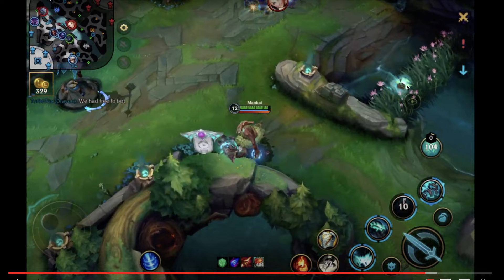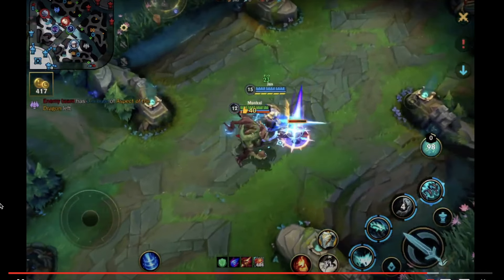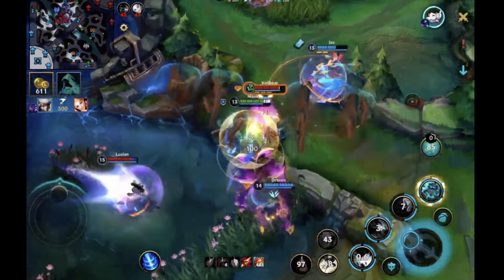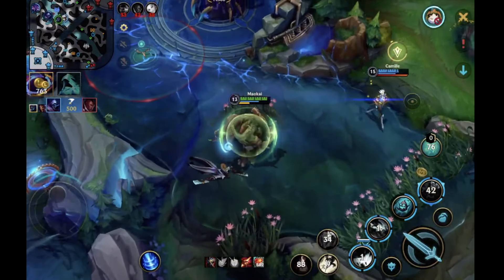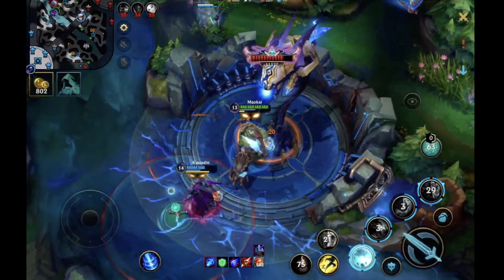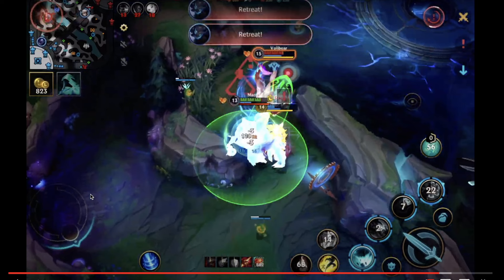That was really good of you to save Kassadin there. I have a hard time engaging when nobody's in danger — I'm often looking to see who's about to die, and I think that's because I normally play enchanter where I'm trying to shield or heal the right person. When there's five people in a big clump, I literally don't know what to do or who to engage on. I can definitely see that.